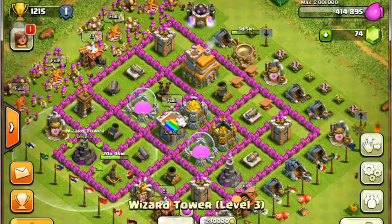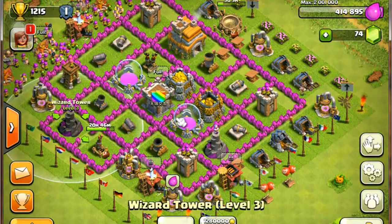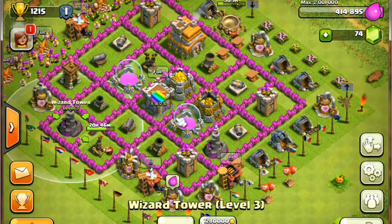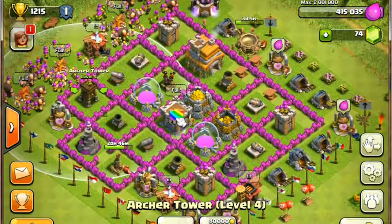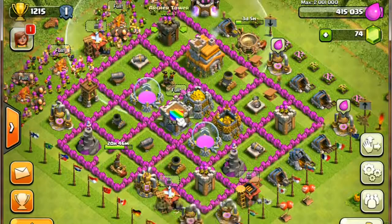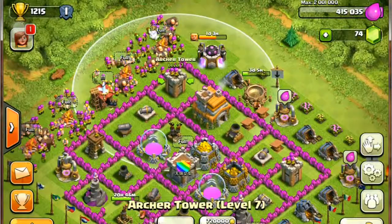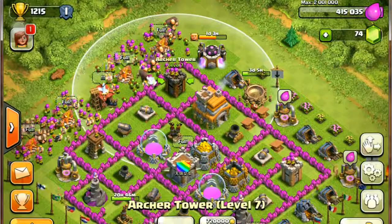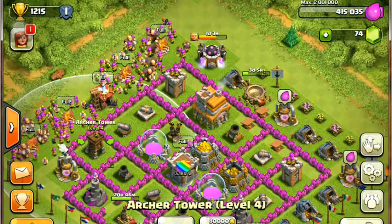I have my wizard towers on the side as well because they have a short range of firing power — I have one here and one here. The archer towers I deployed into the four corners so they have a longer range of shooting and can cover enemies from each corner.